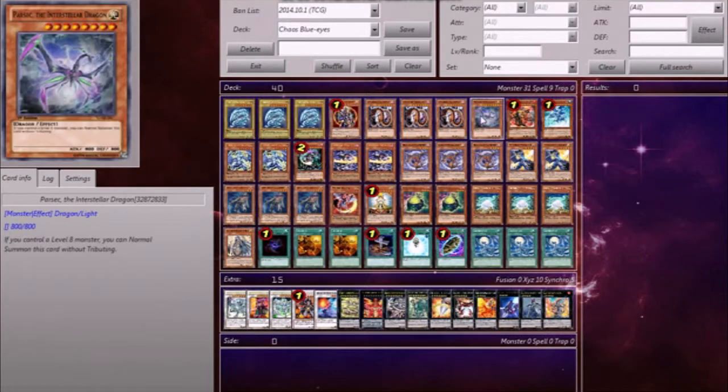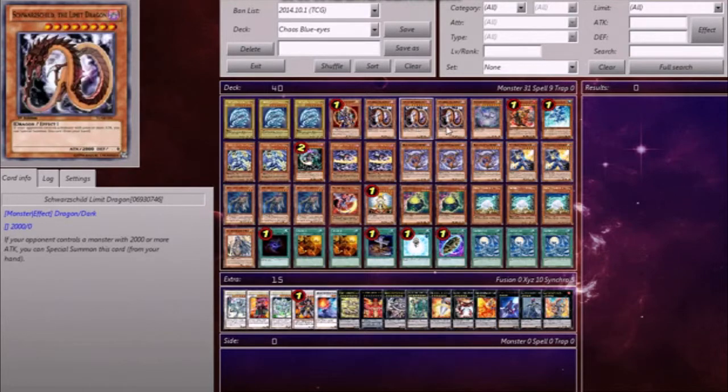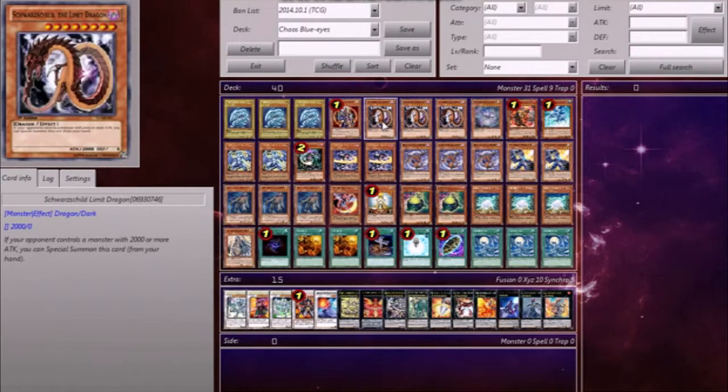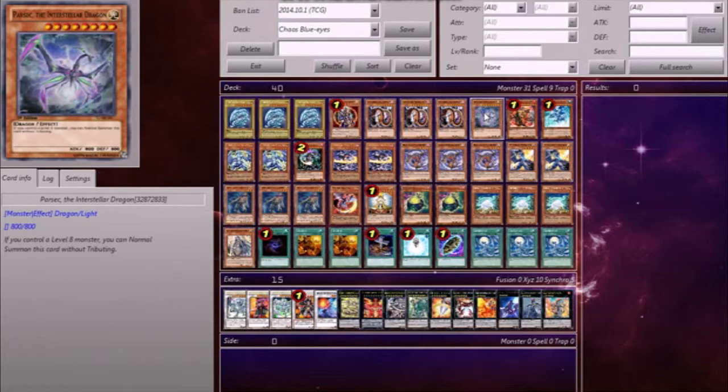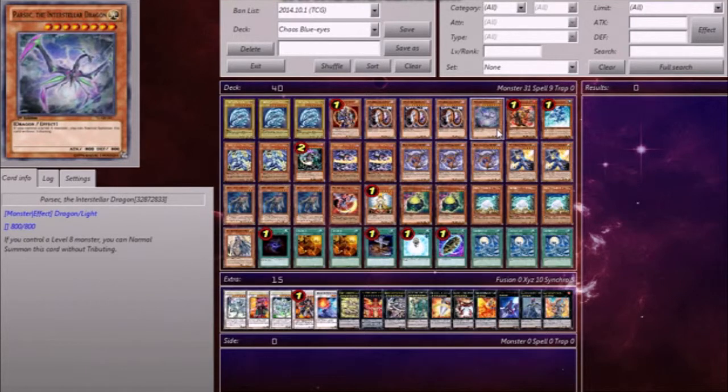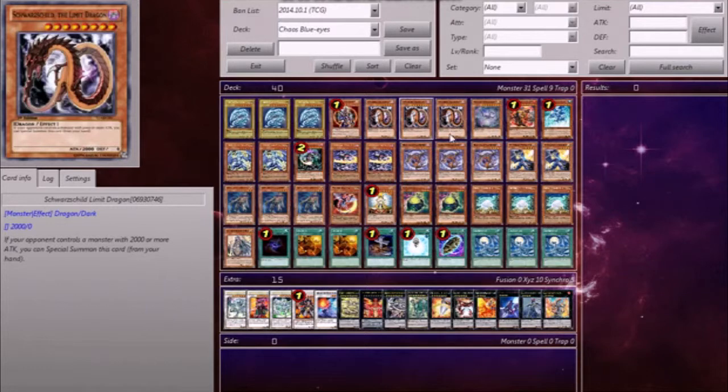Three Schwarzschild the Limit Dragon and one Parasect the Interstellar Dragon. I was just looking for level 8 monsters that helped me with the Chaos build. Schwarzschild is extremely easy to get out — if your opponent has a monster with 2,000 or more attack, which in this current meta they should, you can special summon it. Parasect: if you have a level 8 monster, you can normal summon it without tributing. I only play three of Schwarzschild and one of Parasect because in my original build there were too many lights and not enough darks, so I needed to tip the scale.